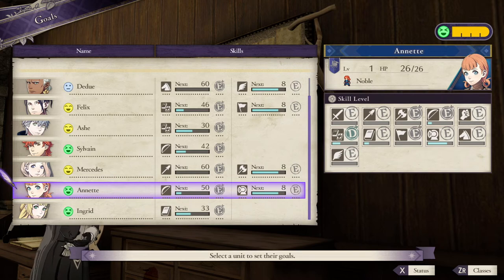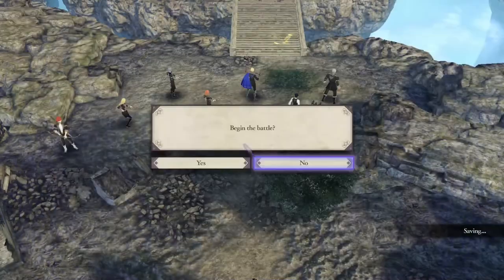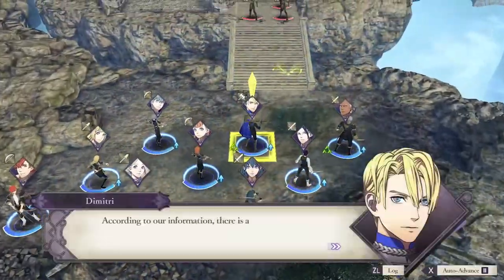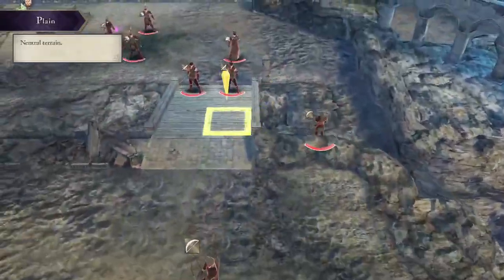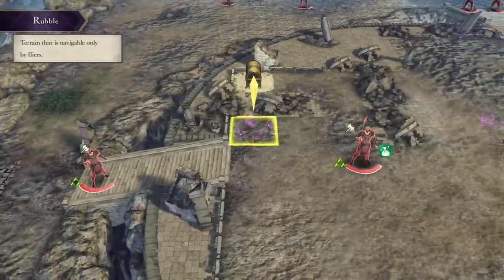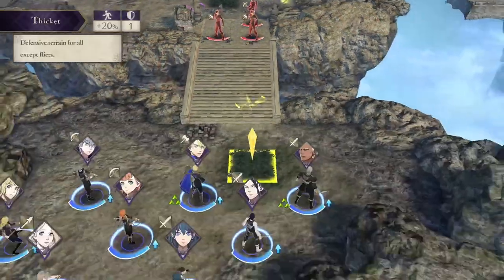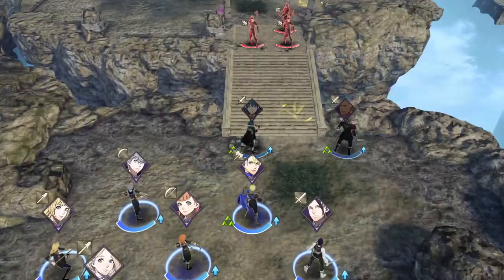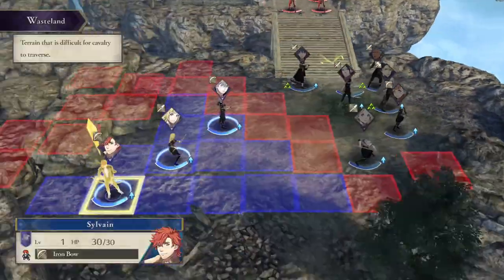Now jumping into Chapter 2 — familiar scenery. Enemies are between level 7 and 9 on Maddening while my units are still level 1, and I get destroyed repeatedly. Much like Echoes: Shadows of Valentia, this game has Divine Pulses where you can turn back time, saving me from full resets. I drop it down from Maddening to Hard, and it's not nearly as bad. We're able to clear out most of the bandits and defeat Kostas the boss.